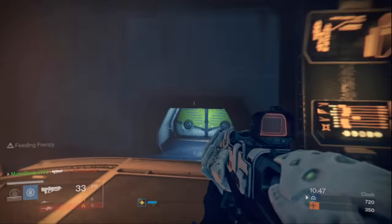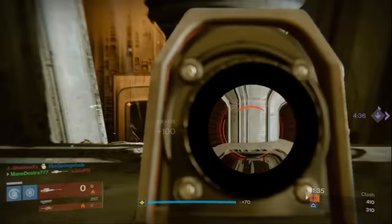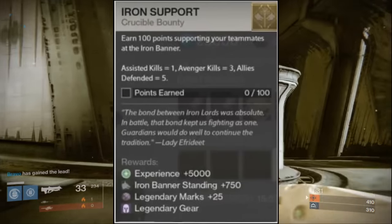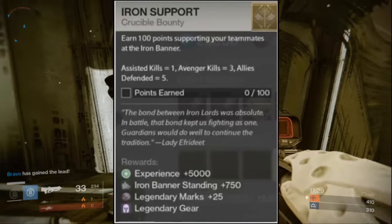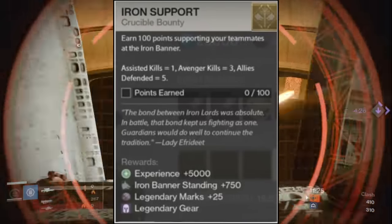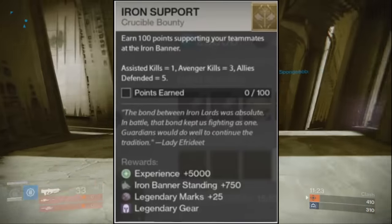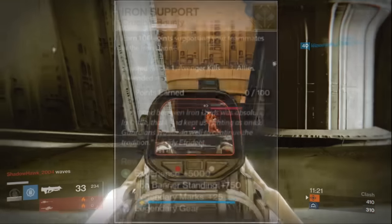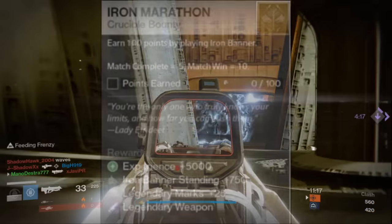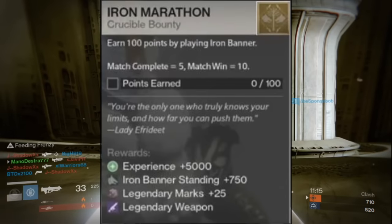There are four weekly bounties that will net you random Iron Banner armor and weapons, Iron Banner reputation, and legendary marks. The first weekly bounty is called Iron Support, where you earn 100 points supporting your teammates. Assisted kills net you 1 point, Avenger kills get you 3 points, and Allies Defended gets you 5 points. Completing this bounty rewards Iron Banner standing, legendary marks, legendary gear, and experience.